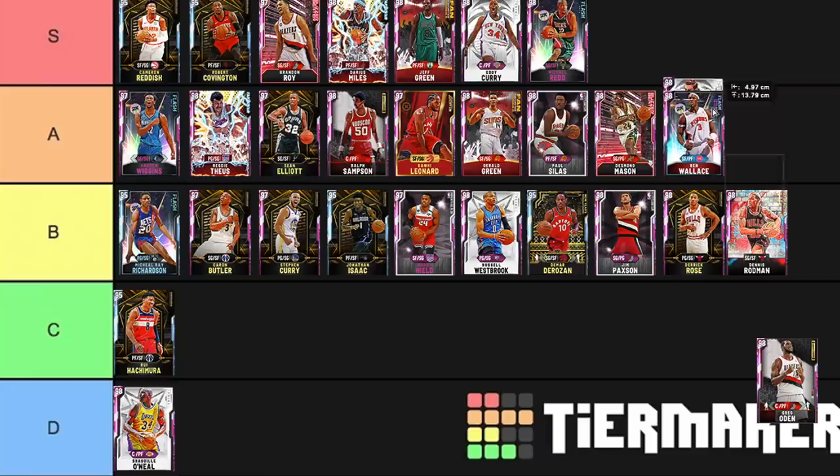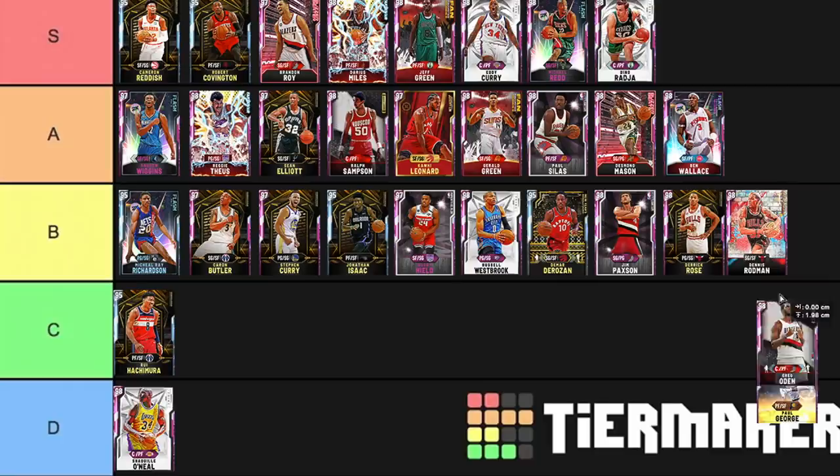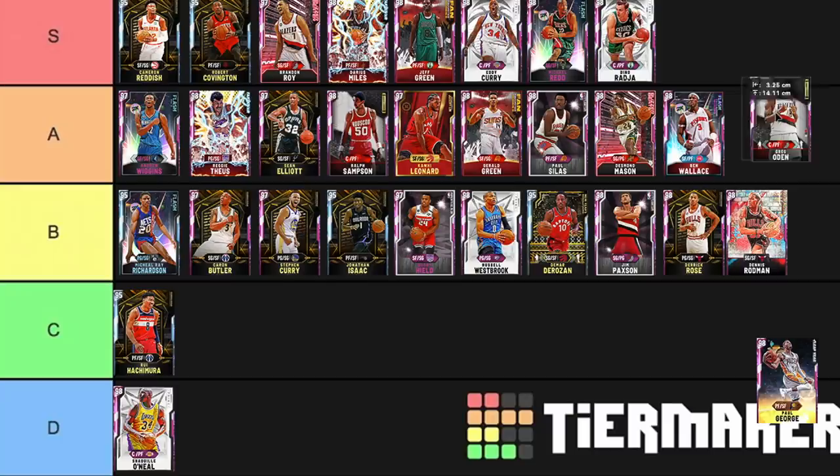Dino — why am I even questioning this? Dino is S tier. Absolutely elite, elite card. Greg Oden — there might only be one card in C tier, one card in D tier. Greg Oden is like a faster Shaq, but no range, which is a bit of a problem. I'll leave Greg Oden until the very end.